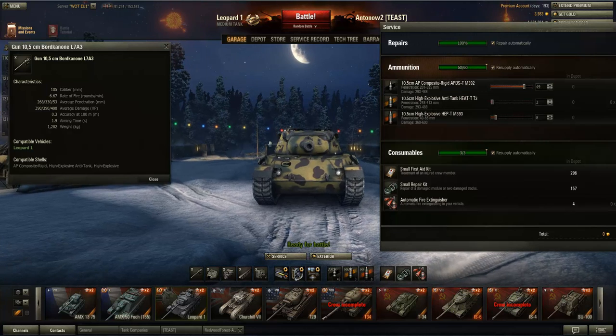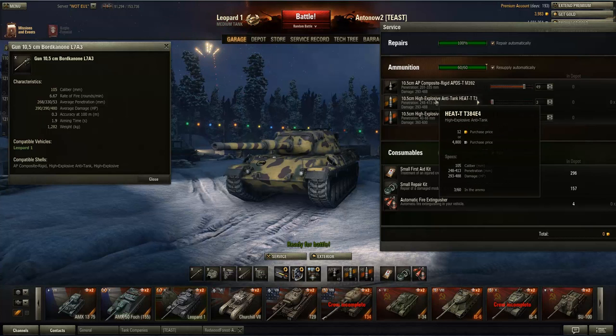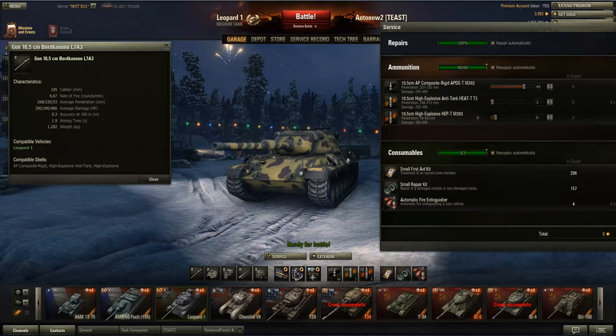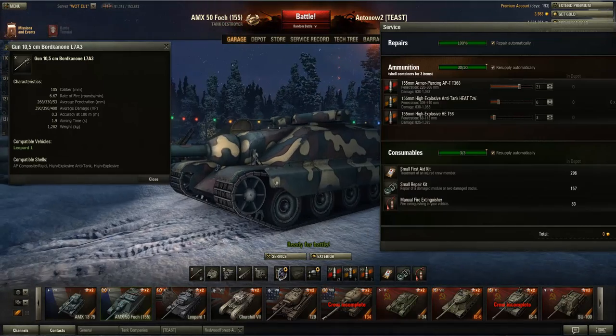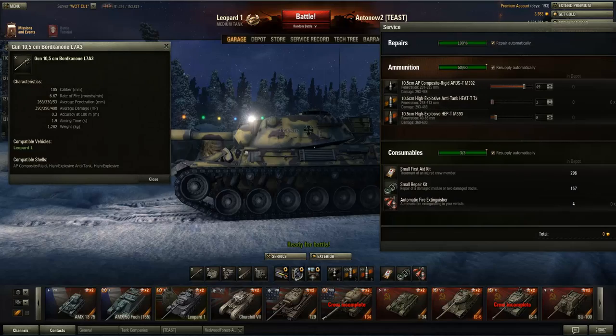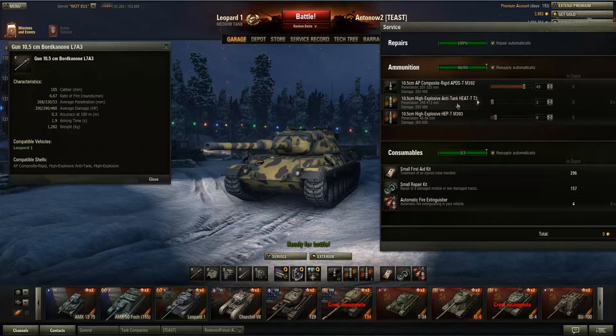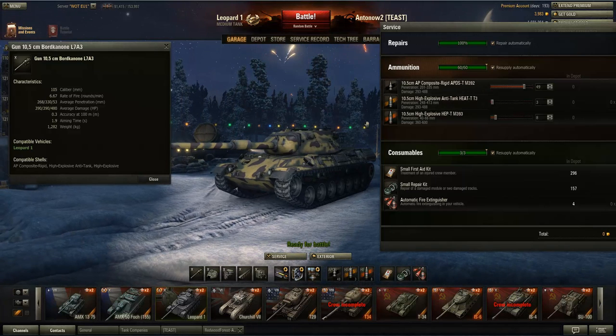For example, even with 330mm of HEAT penetration, you cannot penetrate the front of a Super Pershing because its spaced armor absorbs the round. Never fire HEAT at spaced armor, and never fire it at the side of the Maus because the side skirts will absorb it too. Also avoid firing HEAT at extremely angled surfaces — for example the front of an AMX 50 Foch 155 will likely cause a ricochet due to extreme slope. Despite being called 'High Explosive Anti-Tank,' HEAT does not do splash damage — it only damages if it penetrates.